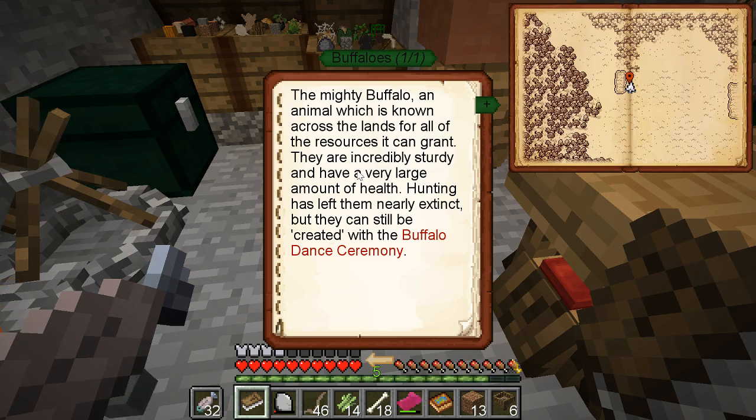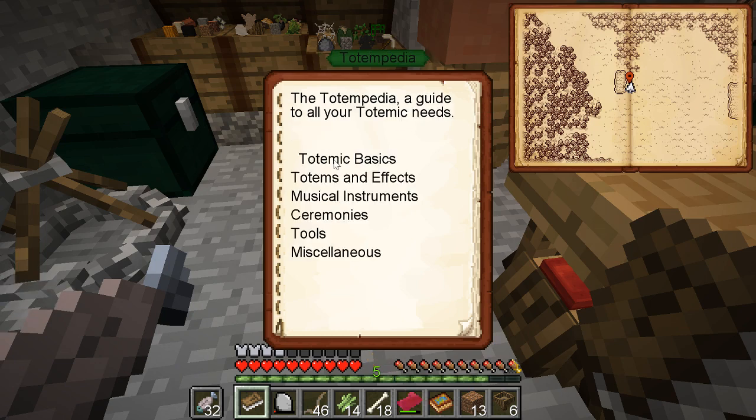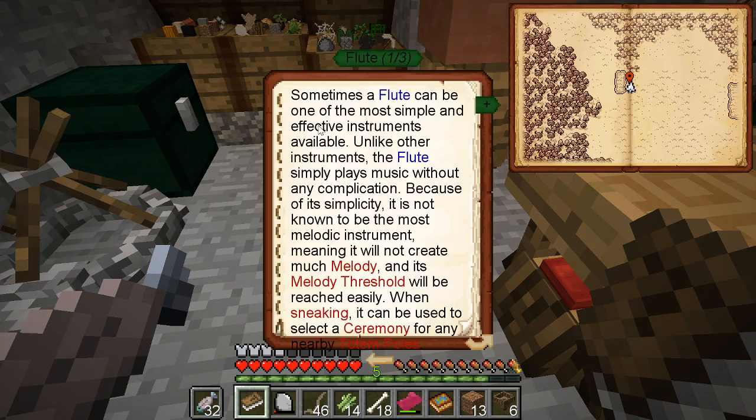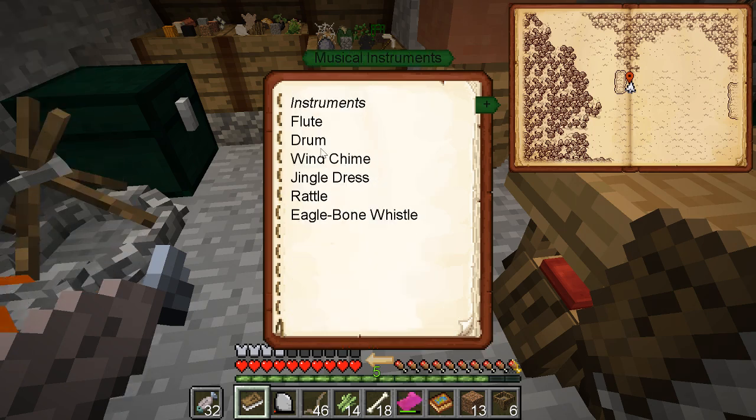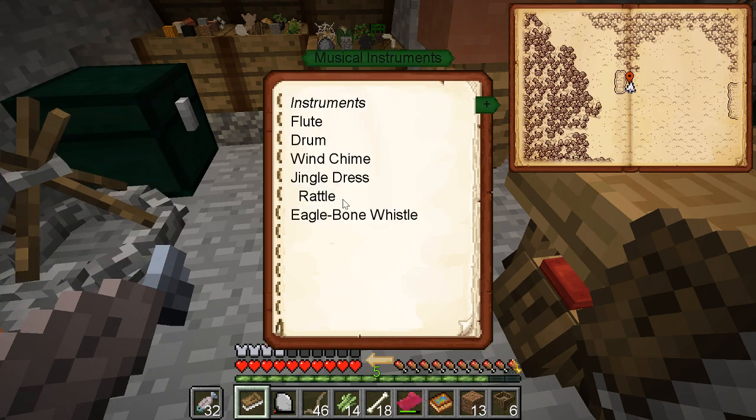Here's what I need. Buffalo Dance Ceremony. Weird. Totems and effects. Totem poles - not something I'm going to worry about right now. Musical instruments. Lute. Okay, this is pretty cool. For any... Okay this is complex. Ceremonies. Let's get it. Basics of Ceremonies.